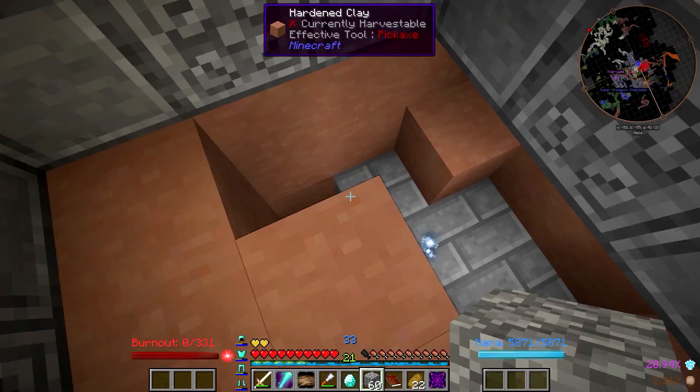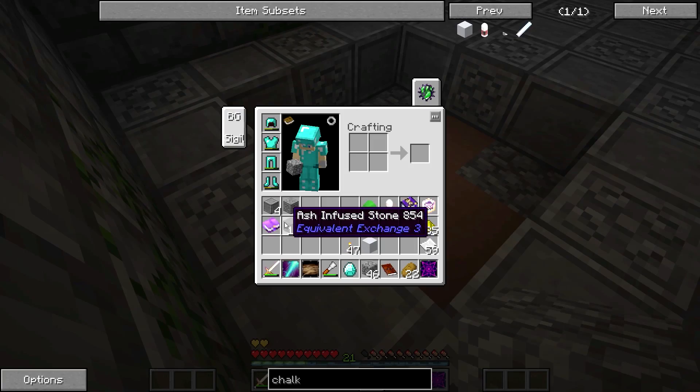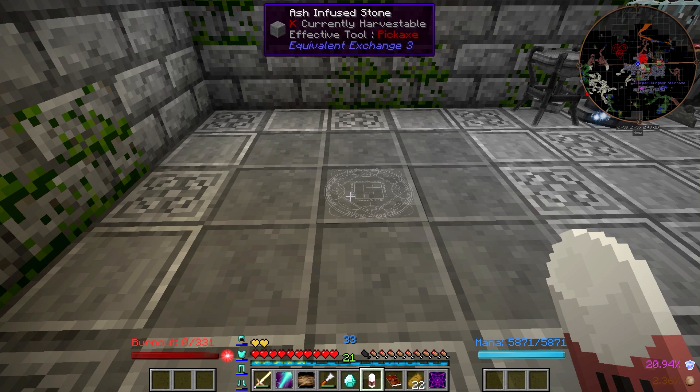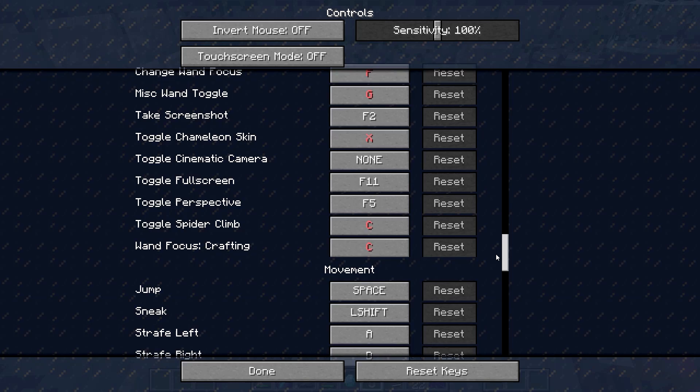That just doesn't sound like a wise decision. Now we'll take our Ash Infused Stone and put down a little 3x3 like that. I'll take the Chalk and hit V — maybe we won't. Hold on, controls. V is bound to something else. What is it bound to?